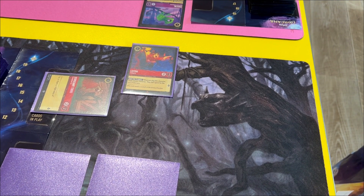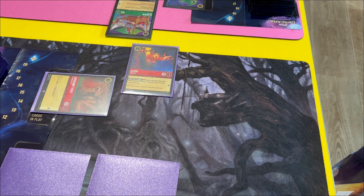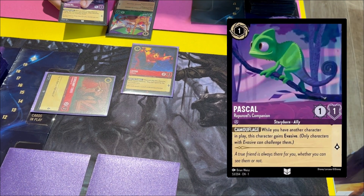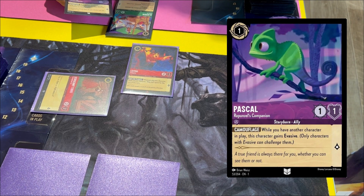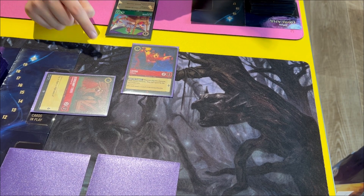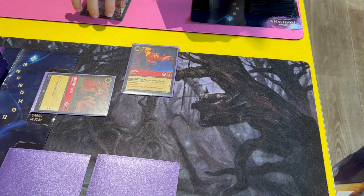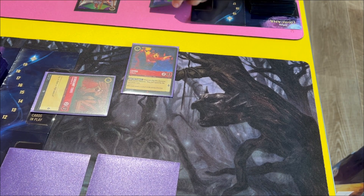So I'll draw my card — everything's stationed already. And then I will play Dr. Facilier as more ink. Pascal moves down because he's now fully in play, and then I will play Aladdin. So an interesting thing about Pascal — he has a thing called camouflage, where while you have another character in play, this character is evasive. Only characters with evasive can challenge him. So Sergeant Tibs can't challenge Pascal because he doesn't have the term 'evasive' on him. However, if I want to attack Pascal with Sergeant Tibs, that attack will still go through, because I'm the one declaring the attack.